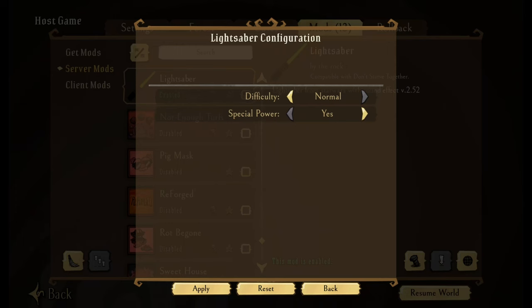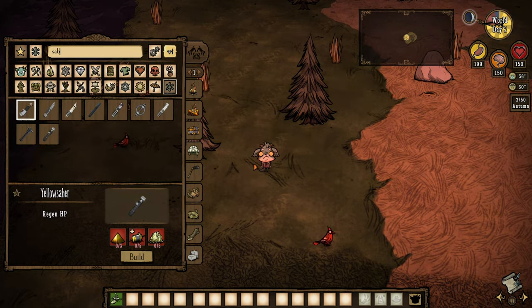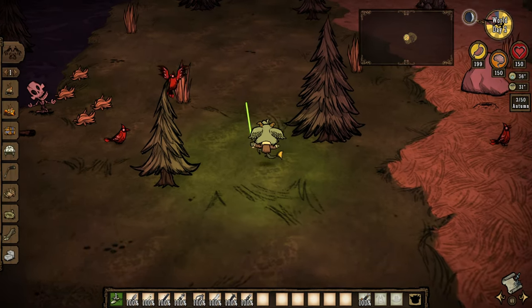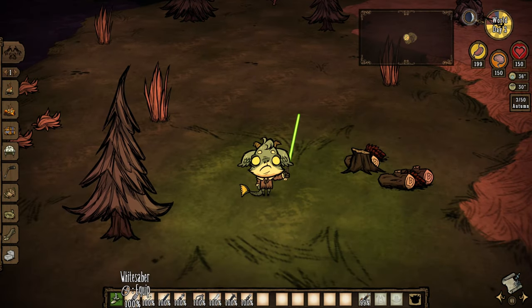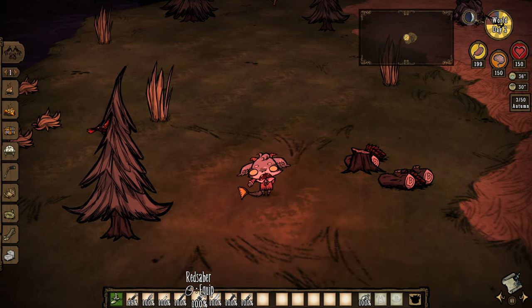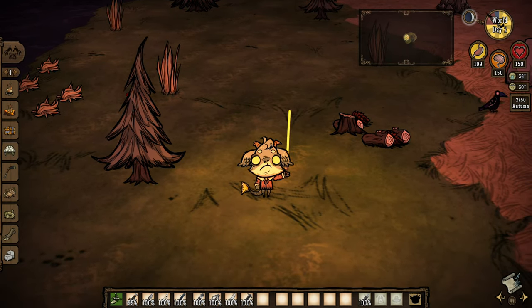Lightsabers — does exactly what it says, gives you lightsabers. Best to search 'saber' to find everything. All of them do have somewhat of a special ability — the green saber can actually chop trees. We've got the white saber, purple saber, dark saber, red saber, ring saber, blue saber, sword saber, and yellow saber. Totally necessary.